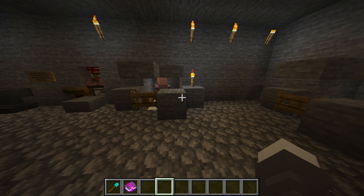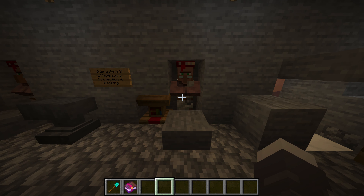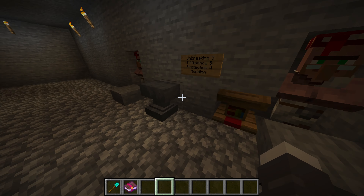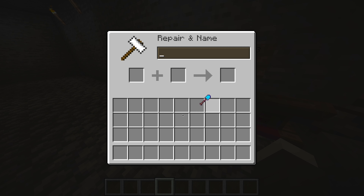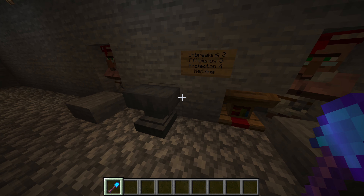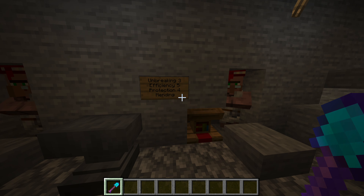Now that you have a steady income of emeralds, you can get spending. And the best way to spend emeralds is on enchantment books. Librarians can sell you any enchantment book in the game. An enchantment book is a book that when applied to a piece of gear in the anvil, will give that gear the benefit. For instance, giving Efficiency 5 to this shovel will make it five times faster in terms of digging. Some enchantments I would recommend are Unbreaking 3, Efficiency 5, Protection 4, and Mending — because they can be applied to multiple different pieces of gear, unlike maybe the Channeling enchantment, which can only be applied to one piece of gear once.